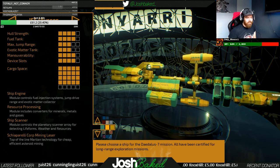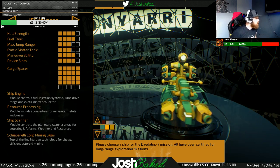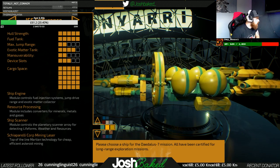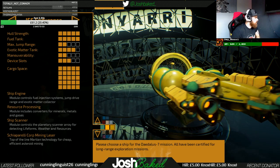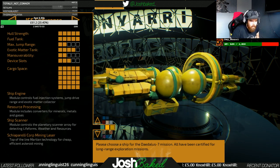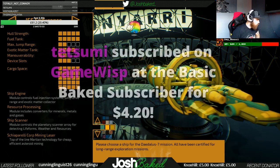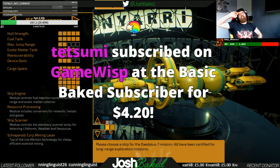The ISS Endurance has increased hull strength and fuel, but it has very low maneuverability and can't jump very far. However, it has a massive cargo space available to it.